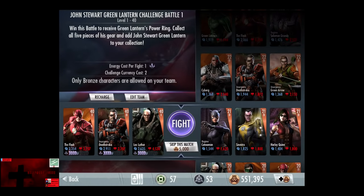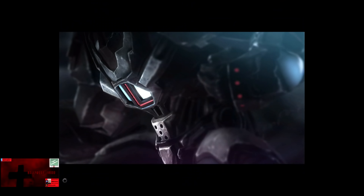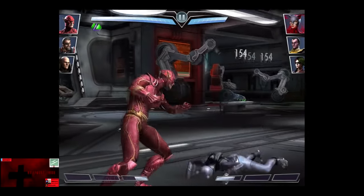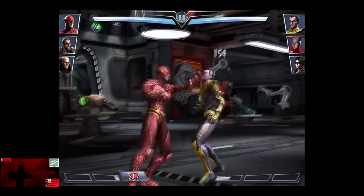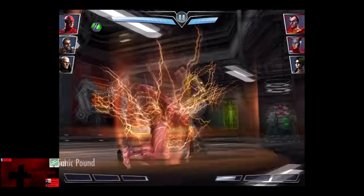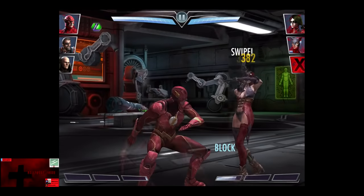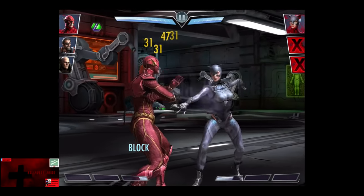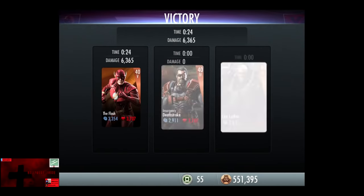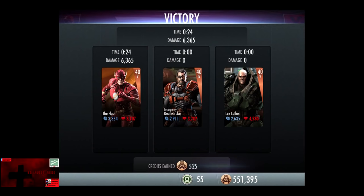In the seventh matchup we have Regime Catwoman, Sinestro, and Harley Quinn, all gaining a level of 21. Skip the match is 5,000 credits. Sinestro comes in. Death from Above hits for 840. We get off a Sonic Power and Sinestro is knocked out. Harley Quinn is almost knocked out, and Catwoman is eliminated for the victory in the seventh fight. 211 XP, as well as 525 credits.